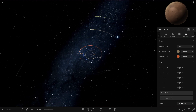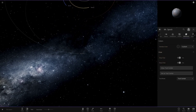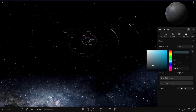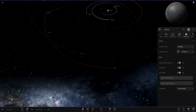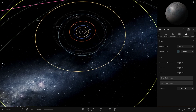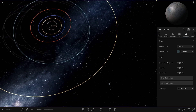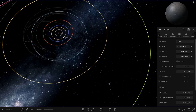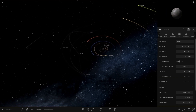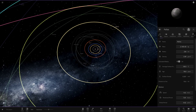Moving on to the asteroid belt — I've given all these objects very faint grey trails since I don't want them to stand out like the planets. Ceres has a very slightly different colour: more of a grey-blue that's hard to notice, but if you turn orbits on you can see it a little easier. Ceres is the only dwarf planet in this area that has a custom trail. All the other objects just have very faint trails as they're more minor objects.